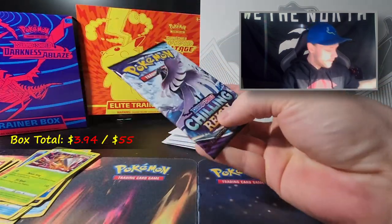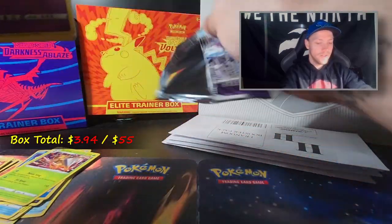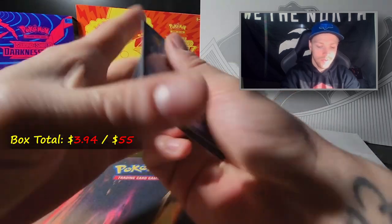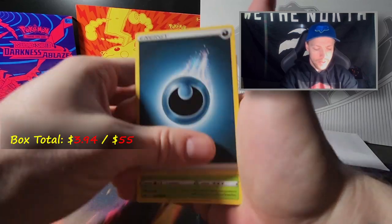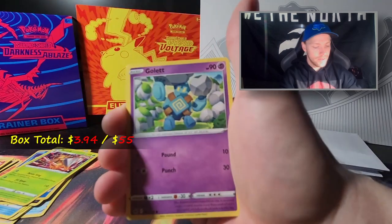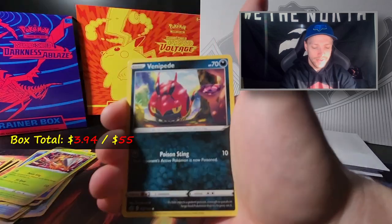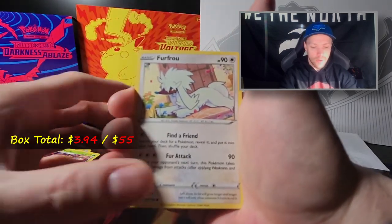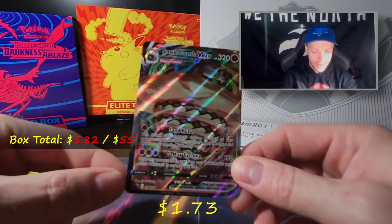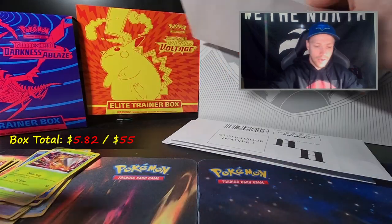Next up we got another Chilling Reign - four in a row now, still no hits on anything. Code card, energy, Kakuna, Caitlin, Galarian Chestplate, Golett, Crabrawler, Spheal, Venipede, Furfrou, a reverse holo Slurpuff, and a Sandaconda V-Max - V-Max! Very nice, definitely haven't pulled that yet. Finally a hit! Four to go.